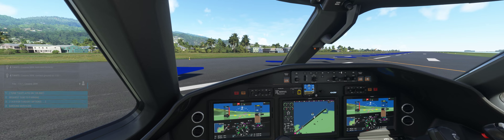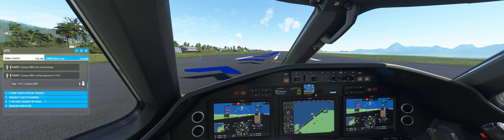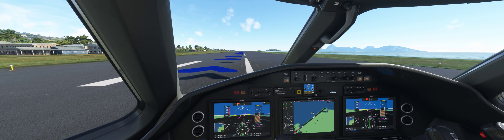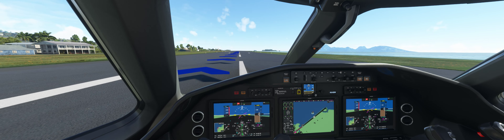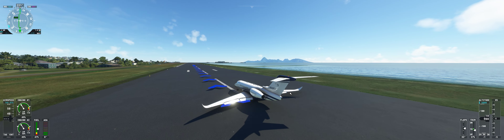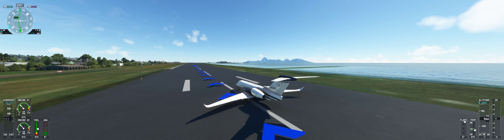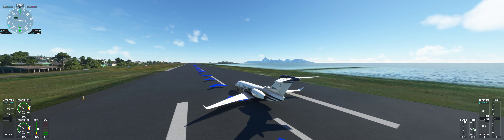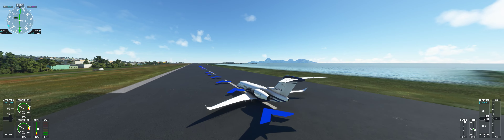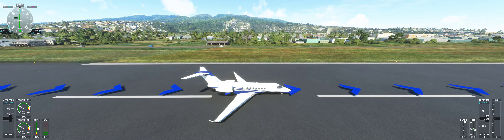Contact ground — taxi to parking. Tahiti Ground, Cessna November 3-4-3 Bravo Whiskey, request taxi to parking. Cessna November 3-4-3 Bravo Whiskey, taxi to general aviation parking. Flaps. Taxi to general aviation parking using taxiway, Cessna 3 Bravo Whiskey. This is great. Wow — doesn't this look beautiful? Look at this! Oh my God, why can't I be in Tahiti for real?